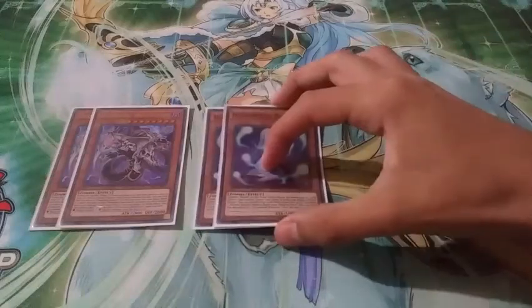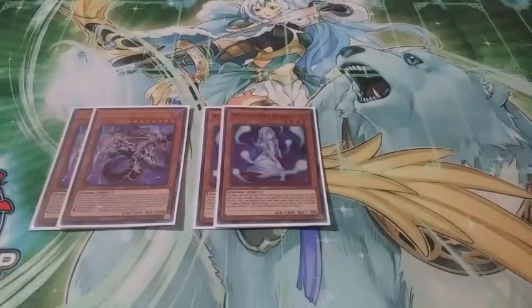The main way to get to your field spell is two copies of Necroworld Banshee. I like two because if you play three it's clunky — two is just the right amount. And basically when it's face-up, you can also protect your Zombie World on the field.